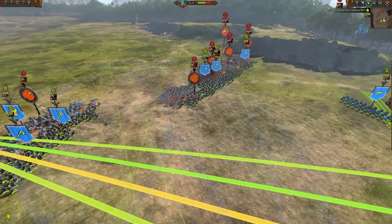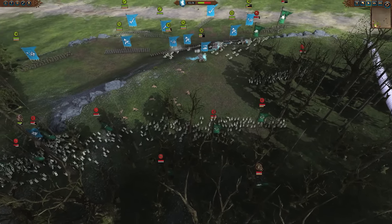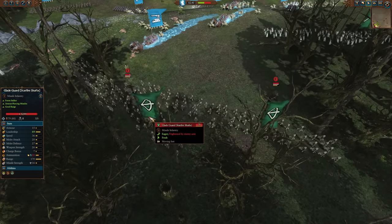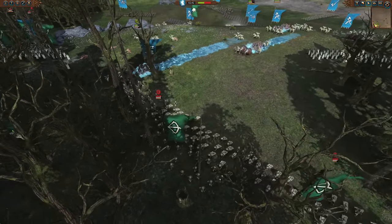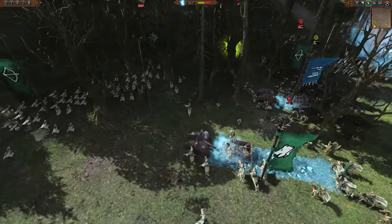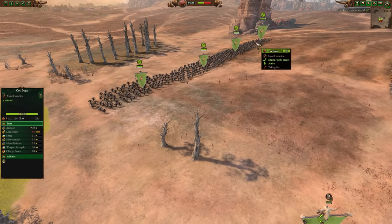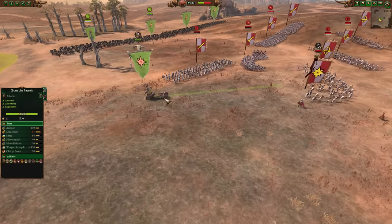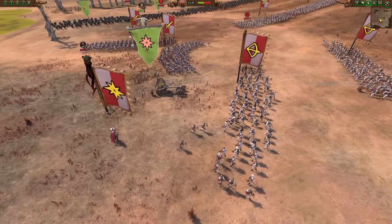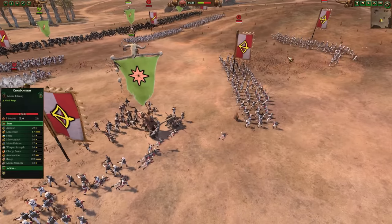Next, in a bid to stop the enemy doing this to us: disrupting enemy missiles. This honestly might be the most important tactic of the bunch, because ammo and ranged units are very powerful in Total War Warhammer. If we can stop the enemy using their ammo, we can render those units pretty much useless. Ideally, if we can disrupt the enemy missiles before the main bulk of our army gets in range of them, we can save ourselves a lot of damage. As long as you stop a missile unit from firing, job done.